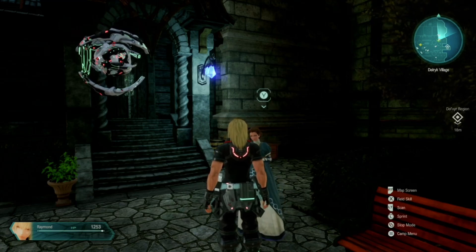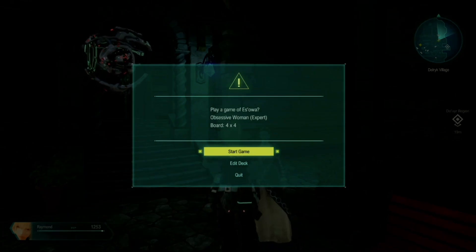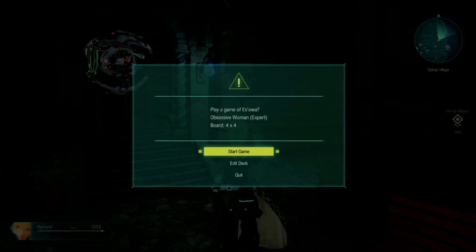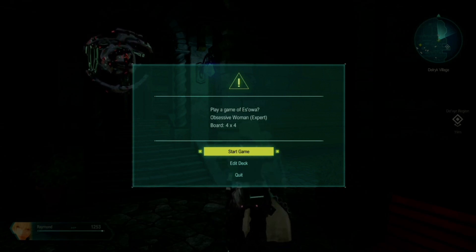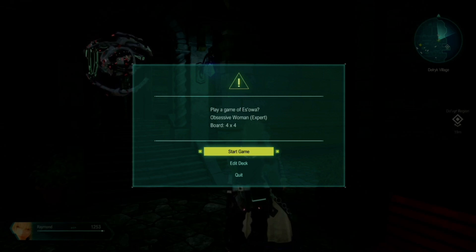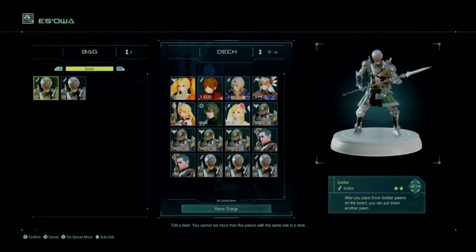Today I'm going to be showing you how to play and how to win at Ozoa. You're going to have to find somebody in an early town and at least get the first rank of becoming an apprentice before you can play somebody at least the level of expert. Then you have to rank up before you can play somebody at master. But let's get into how to play and how to win.